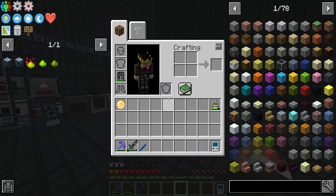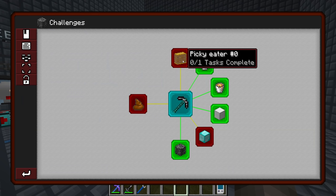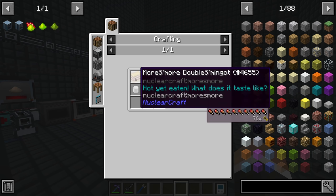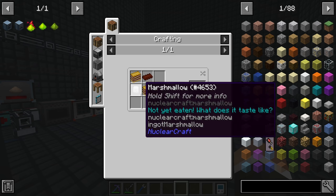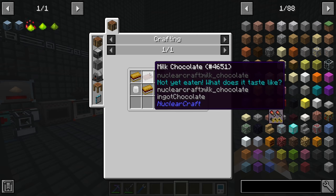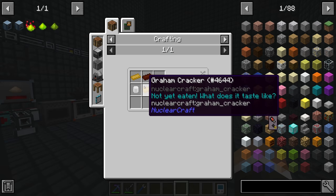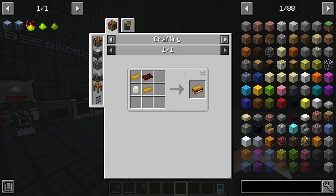The only other quest we have to do once we complete these two is the four small quad smingot quest. This is made with two small double smingots with milk chocolate and marshmallow, which is made with two small smingots with milk chocolate and marshmallow, which are made with two graham crackers with milk chocolate and marshmallow. The graham crackers are just flour which is just wheat, so hopefully we can reuse the wheat we're making to produce flour and then graham crackers.